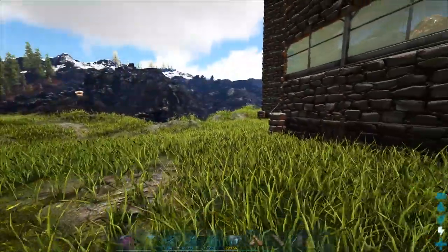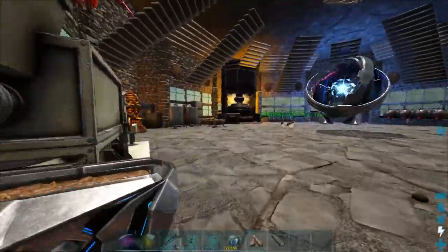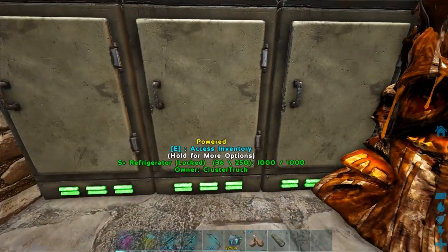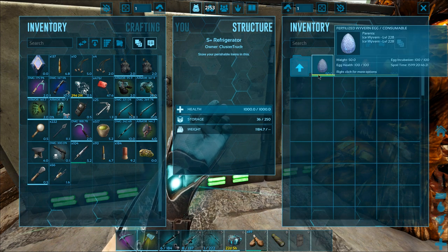I'm pretty sure I already know what this max level poison wyvern looks like, because I saw it on the ground and it kind of looked like it was gray or something. It was dead on the ground — obviously my turrets killed it. So here we go. Let's hatch all four types of these.